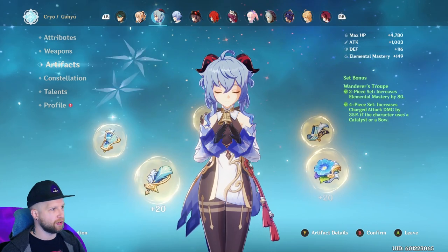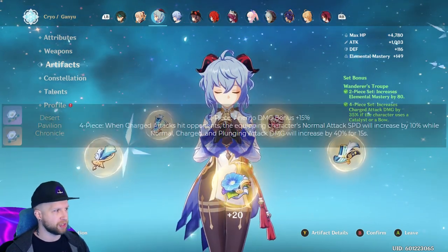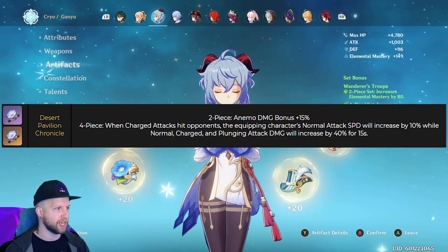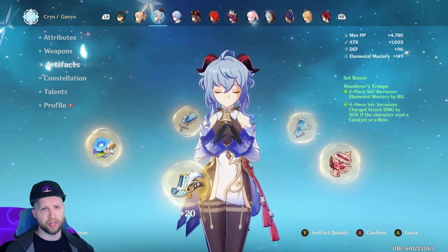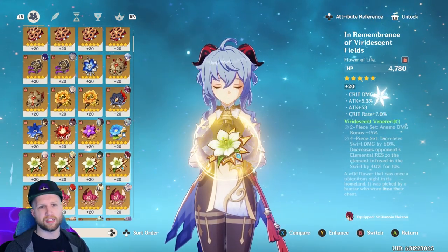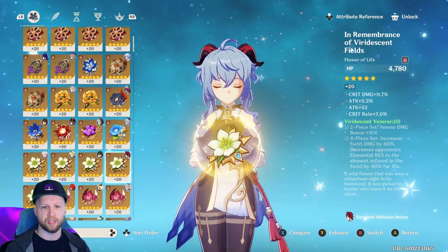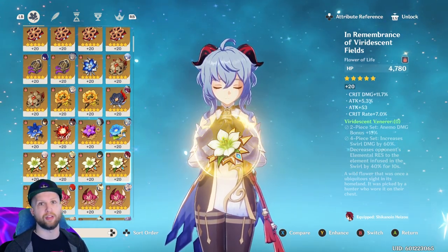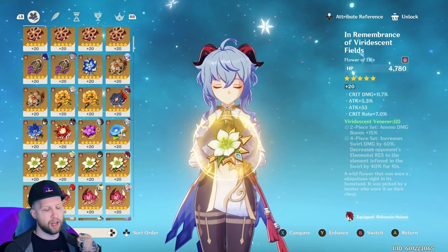We do actually have a couple of new artifact sets coming with this update. One of them is quite complementary to the Wanderer — it increases anemo damage by 15% with the two-piece, and the four-piece: when charged attacks hit opponents, the equipped character's normal attack speed will increase by 10% while normal, charged, and plunging attack damage will be increased by 40% for 15 seconds. For Faruzan as a support, though, I would probably just go for a typical anemo set. The Viridescent Venerer set increases swirl damage by 60% and decreases opponents' elemental resistance to the element infused in the swirl by 40% for 10 seconds, which can be really good considering she's going to end up triggering multiple reactions with her swirling pressurized arrows.